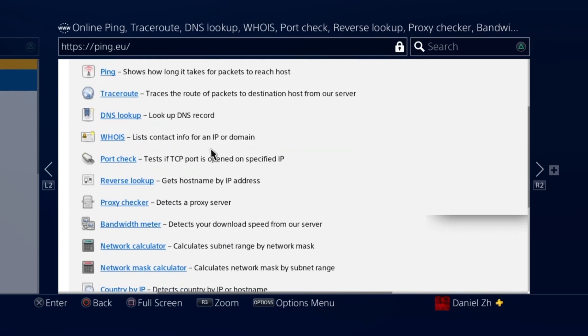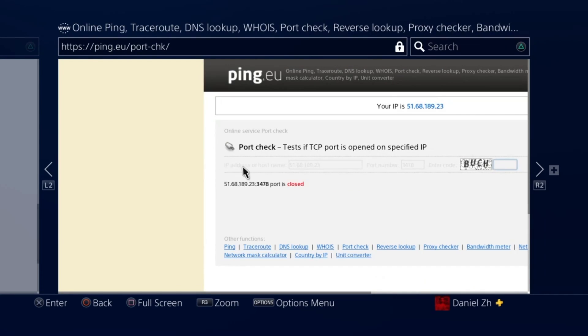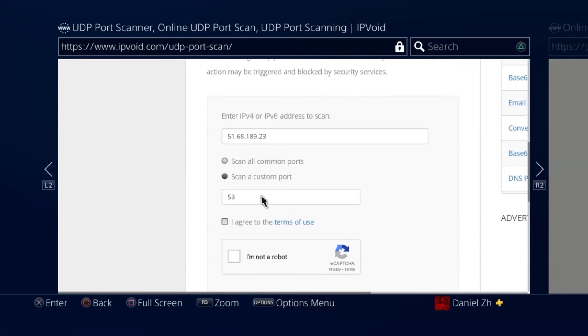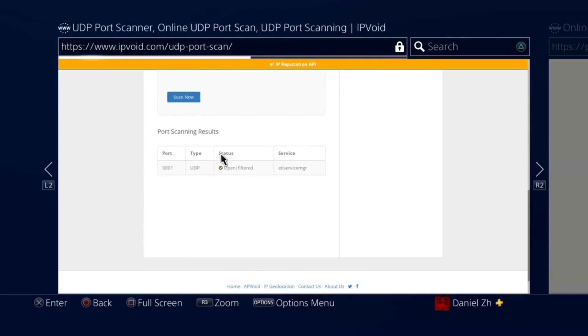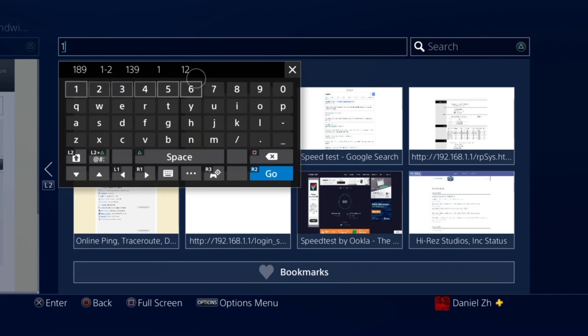If ports are closed on both TCP and UDP, you need port forwarding. But first, check the firewall on your router. For example, testing on this connection shows a problem for TCP, but testing UDP shows the ports are open. If you still have problems even with open ports, go to your router settings.